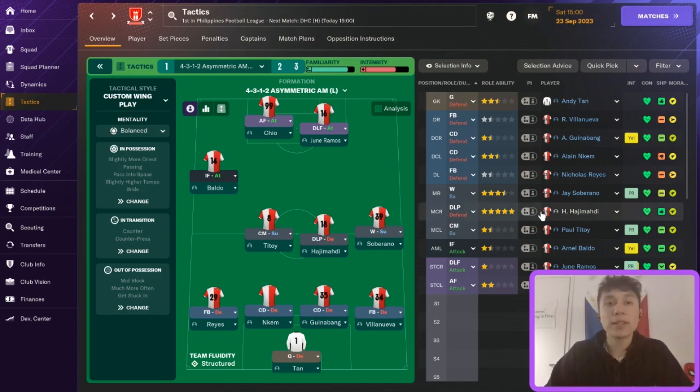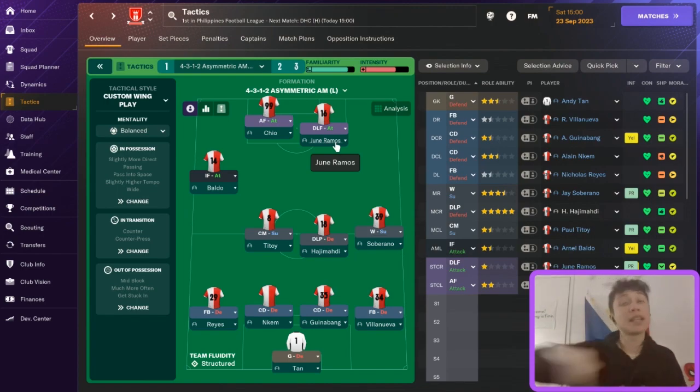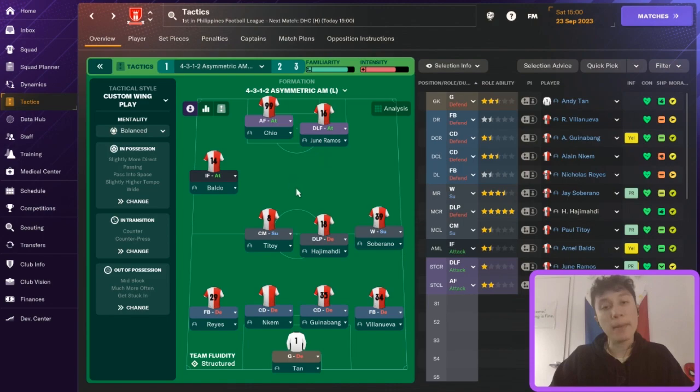Chio isn't the only player looking to get in behind. I've overloaded this side by including Baldo as an inside forward on attack — another player looking to get in behind the defense. These two are extremely important. At the next level down, you need a tactic that feeds those runners. That's where Jun Ramos comes in, playing as a deep-lying forward on attack. He can still get in behind on attack, but he drops into space to pick up the ball and immediately looks for that pass in behind — getting tons of assists playing in Chio or Baldo.